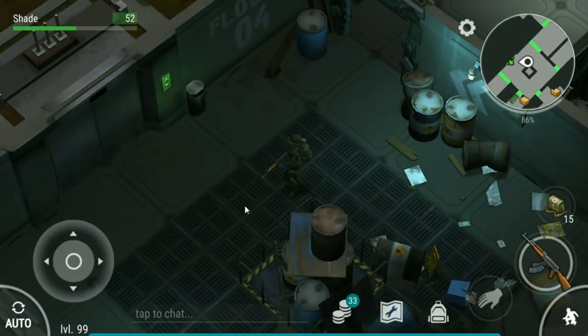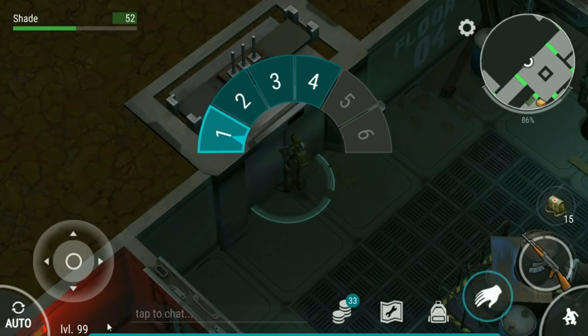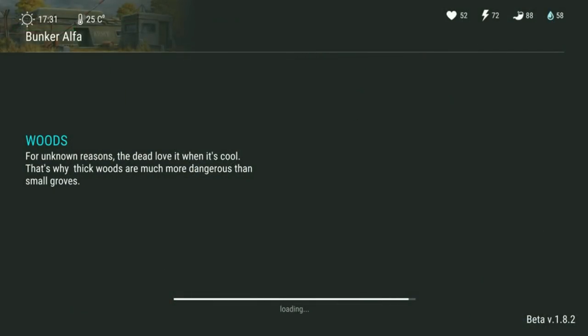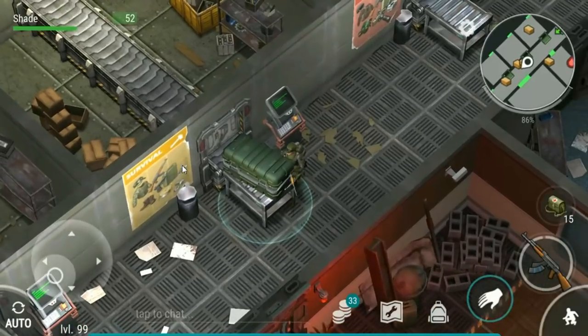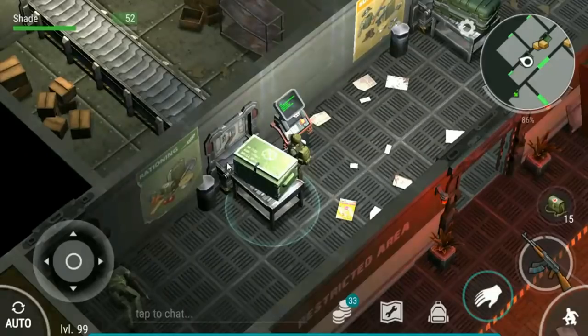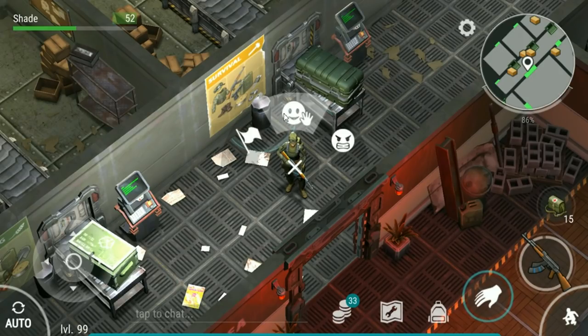That is the entirety of level 4 cleared out. We've only got two red ticket crates in the entire floor - that is pretty awful. That brings us up to 17. So we are going to have to kill a bunch of the frenzy giants in normal mode before we go to the blind one. Thanks for watching everybody, I hope you've all enjoyed, and I'll see you next time.